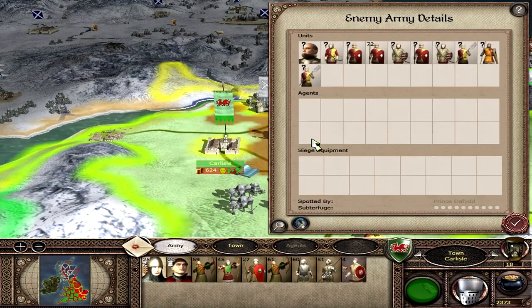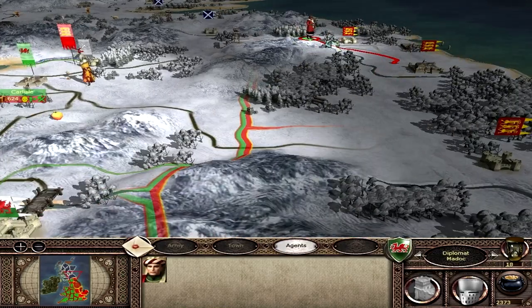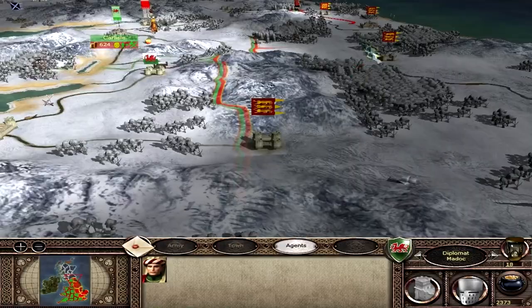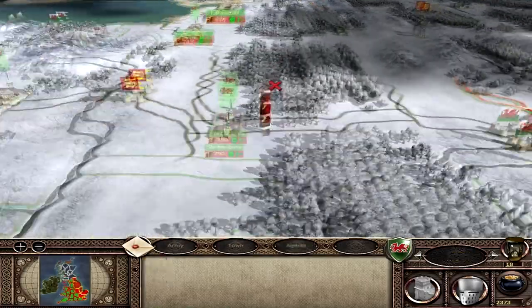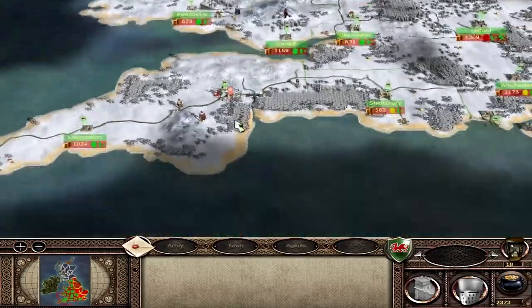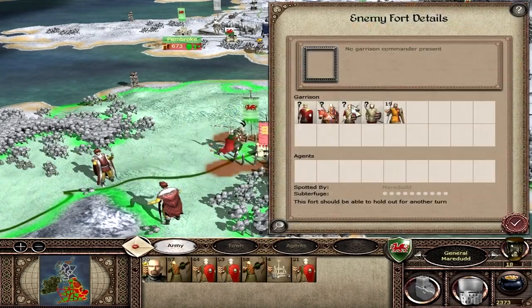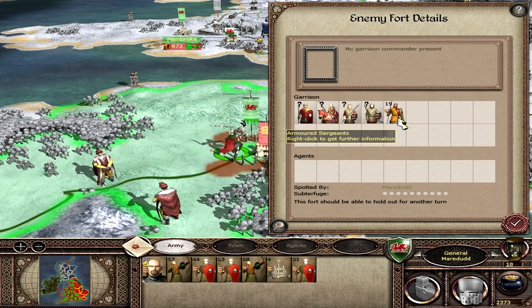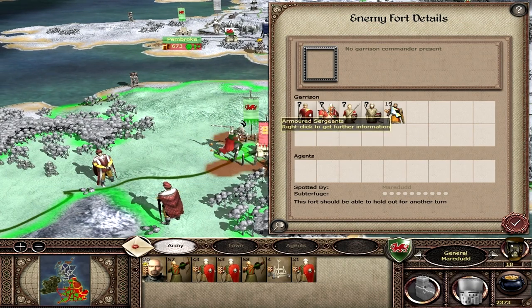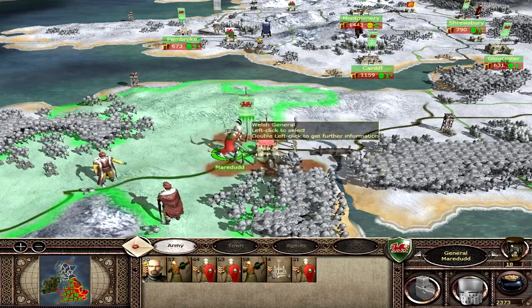We're not going to stay here — we're sallying out against this English army. I could let them besiege me and attack that way, but I don't want to leave them there too long. I'm sending Madog to investigate what's up north, and my diplomat can act as a spy. Quick overview of the map: we're besieging here, and I'm happy to let them come out and attack. They have longbowmen, town militiamen, spear militia, and armored sergeants — only 19 of those but they could cause a couple of headaches.